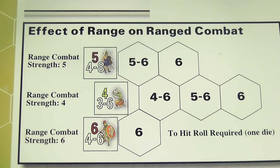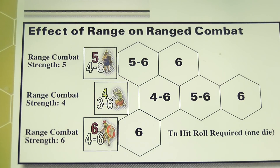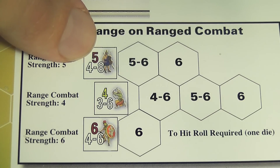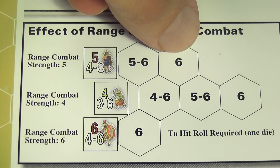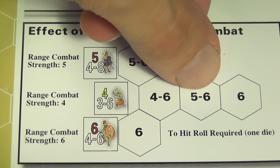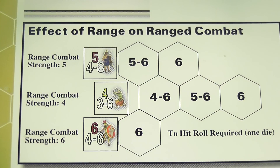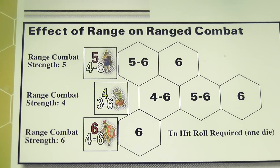Once all movement and combat related to movement have been resolved, you have the ranged combat phase. The ranged combat value is the number printed in the middle of the counter. That number indicates both the distance the unit can fire at and the chances it has to hit an enemy depending on distance. For example, a unit with a five in ranged combat can fire up to two hexes away — it hits by rolling a five or six when firing at an adjacent hex, or only a six when firing two hexes away. A unit with a four can fire up to three hexes away, but the chances of hitting decrease with distance. A unit with a six in ranged combat can only fire at adjacent units and hits only on a six — not the most powerful archers around.